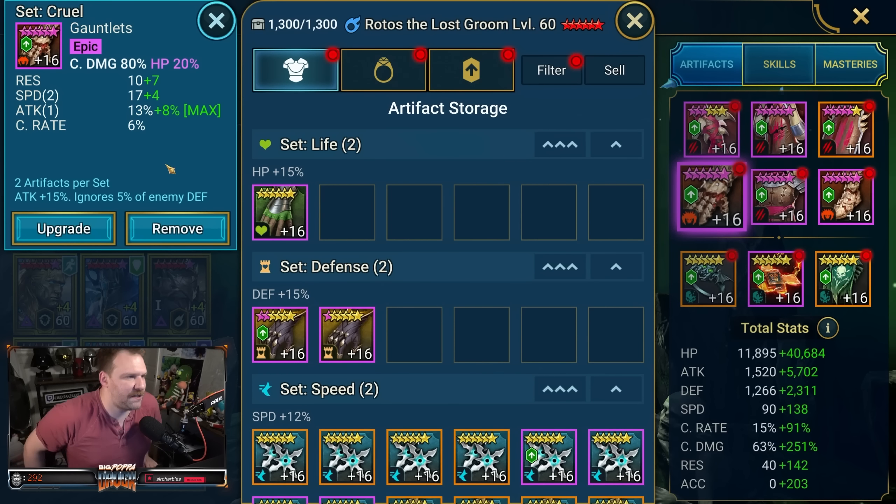With the gauntlets, I would have preferred to have had a crit damage roll on the main stat, but HP percentage is usable for Rotos since it boosts his attack via the HP scaling. So HP percentage, attack percentage, and crit damage are all three valuable here. Crit damage would have been the best, but HP still works, and it's on Cruel Gloves which is great.